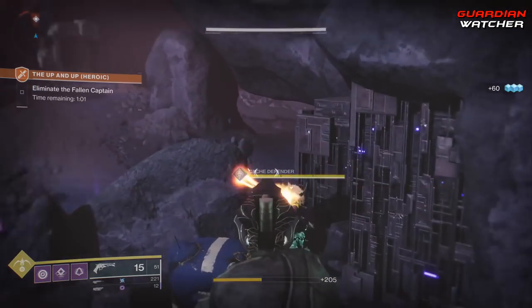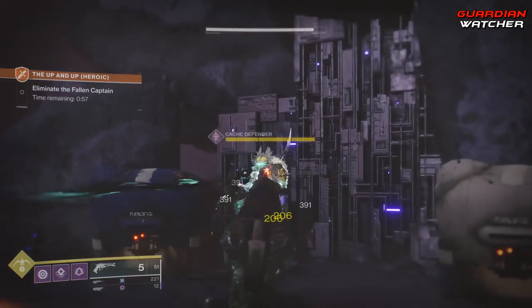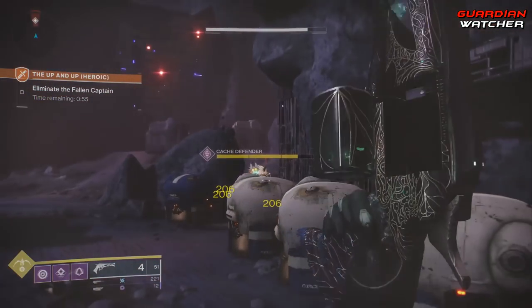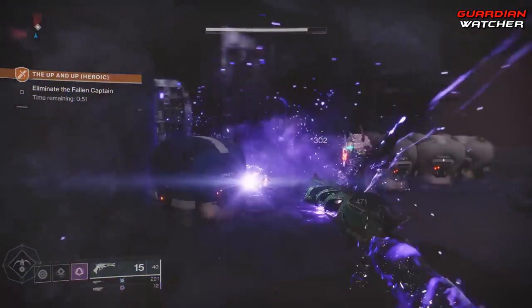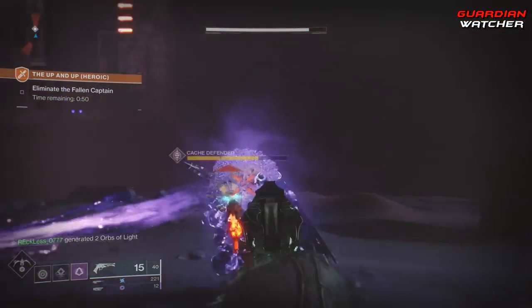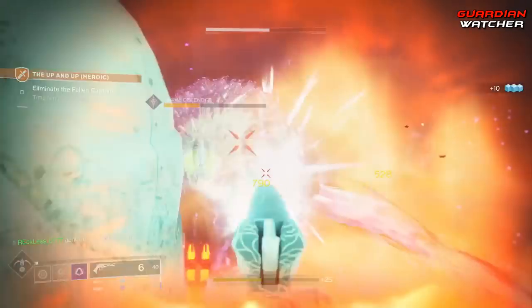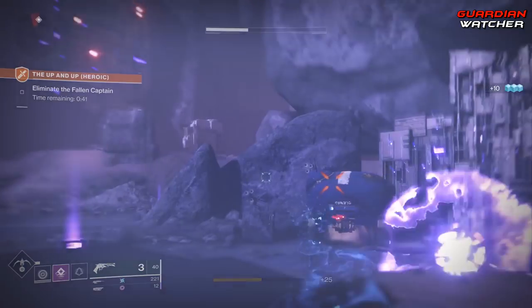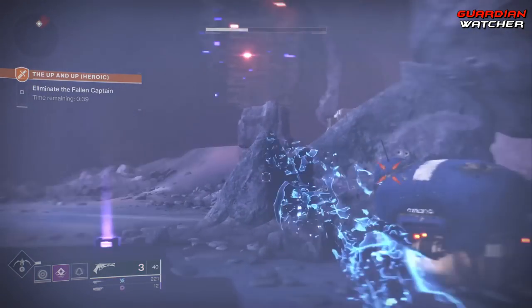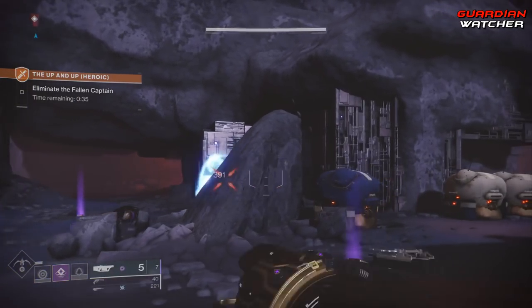The following information comes from DestinyTracker.com. On paper, the Malfeasance has an RPM of 180, which is actually 40 higher than the Better Devils, an impact of 78, a range of 46, stability and reload speed of 82, and a handling of 36. As for its hidden stats, it has a zoom of 14, an inventory size of 57, an aim assist of 50, and a recoil direction of 98.